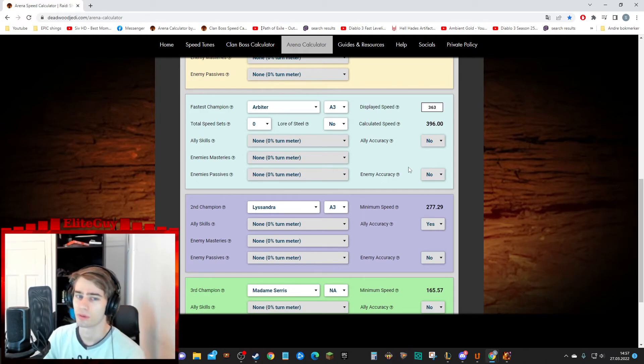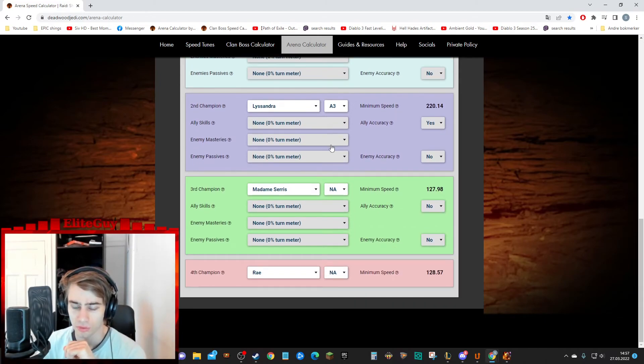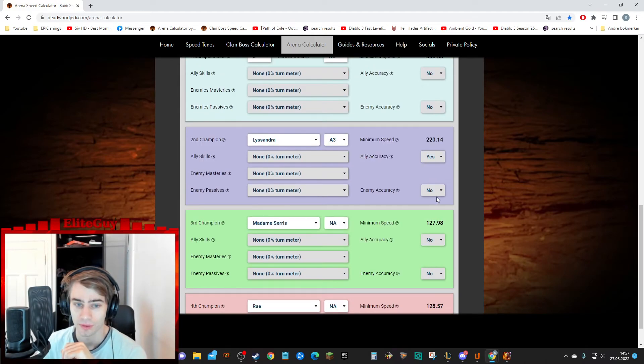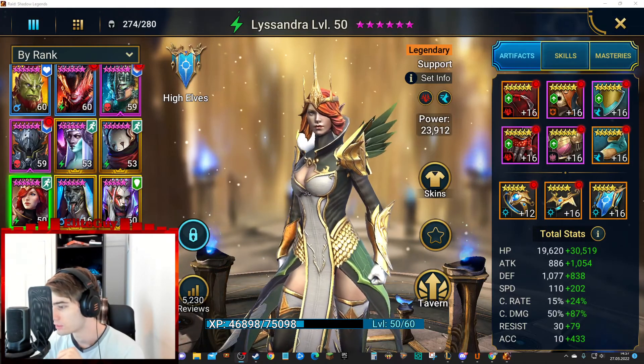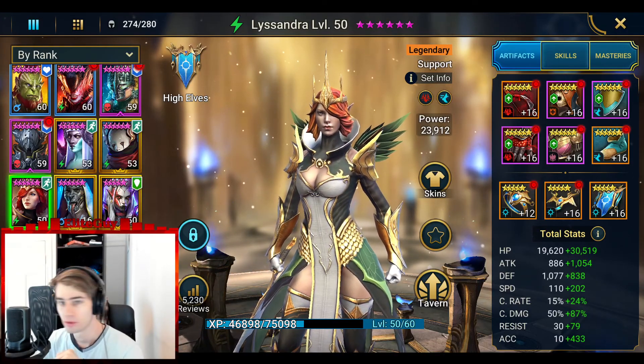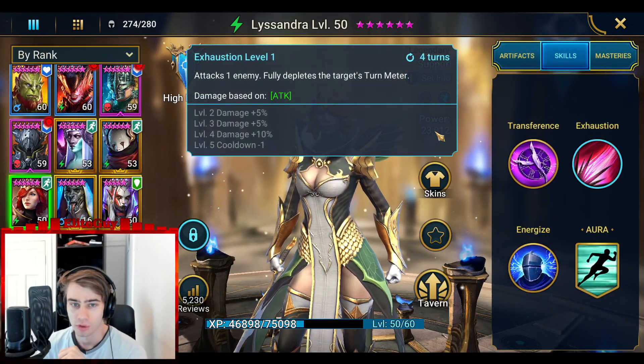Even if you are fast enough, your Arbiter might take two turns — and then we can do A3, A2, or whatever — and then it can be even slower. And if Lissandra gets another turn, she can do the A2 that increases the turn meter of someone completely. Very good skill right there.